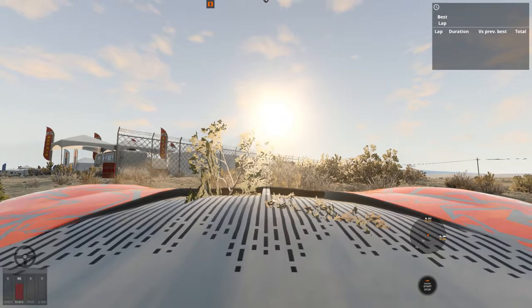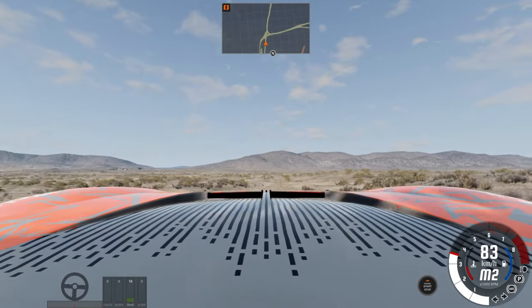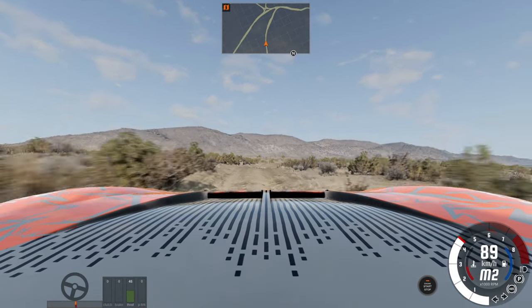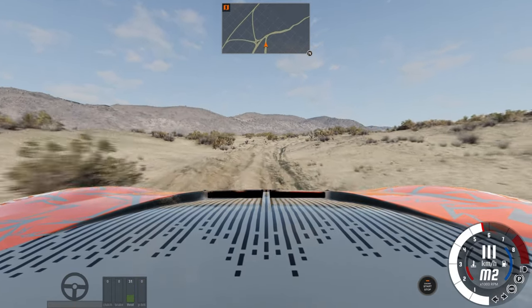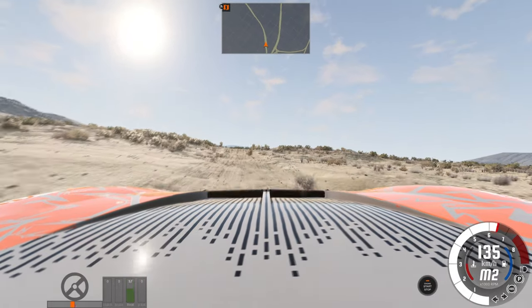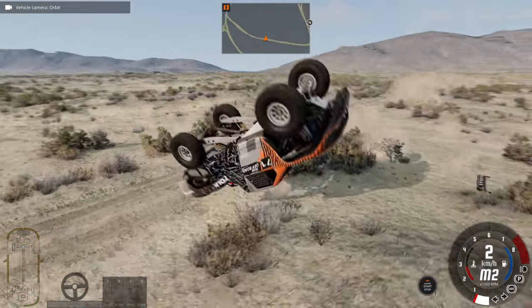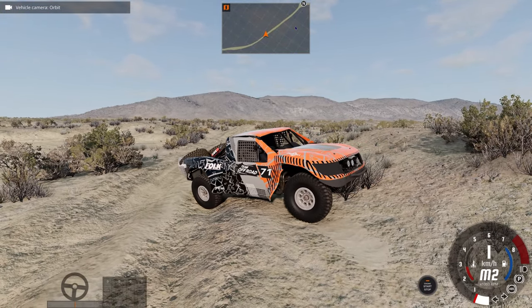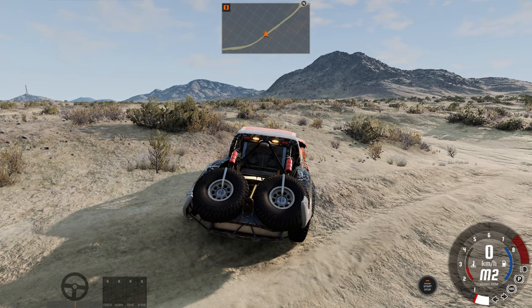I won't pretend that was easy — it took a lot of attempts to get back into it. I've been obsessively driving off-road trucks in simulators for years, so hopefully this helps people. Let me show you what happens if you don't use the accelerator: I'll get up to speed, try to turn a corner, and just lift off the throttle. See that? All I did was lift off the accelerator and we immediately crashed. That's just what happens — and it's BeamNG, you've got to crash.